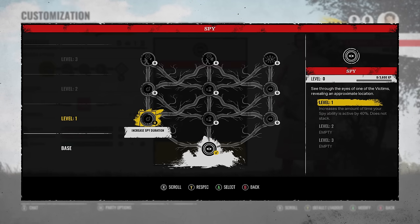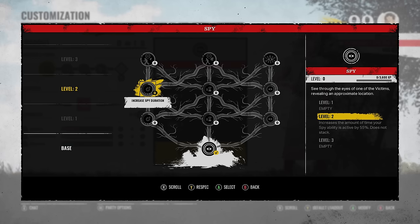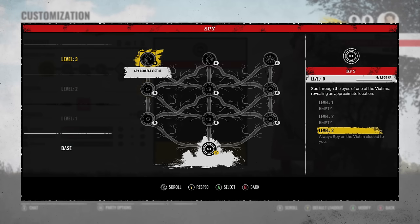So the left side of the tree is increased spy duration. Increased amount of time your spy ability is active by 40%, level 2 increases it by 55%, and level 3 always spies on the victim closest to you. That's interesting — so I guess it's random at times, but if you have this equipped it targets the victim closest to you.